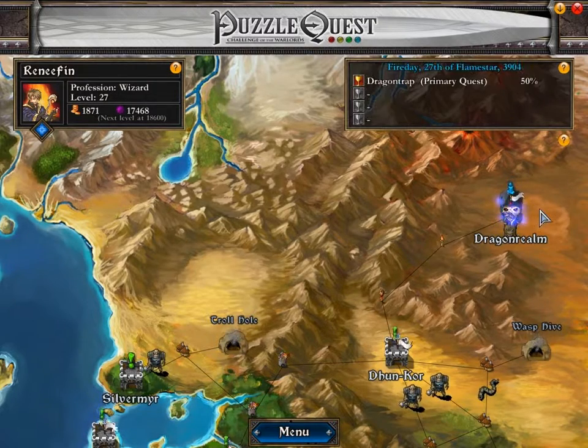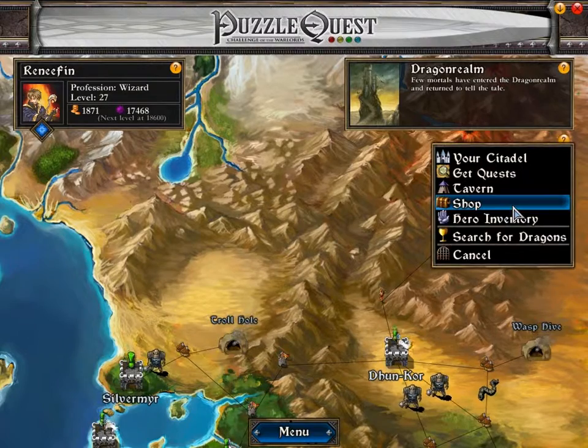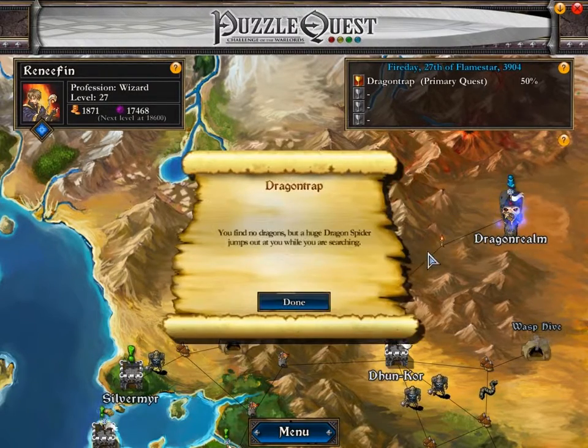Hi everyone and welcome back to Buzzle Guest Let's Play. This time we enter the Dragon Realm. You find no dragons, but a huge dragon spider jumps out at you while you are searching.